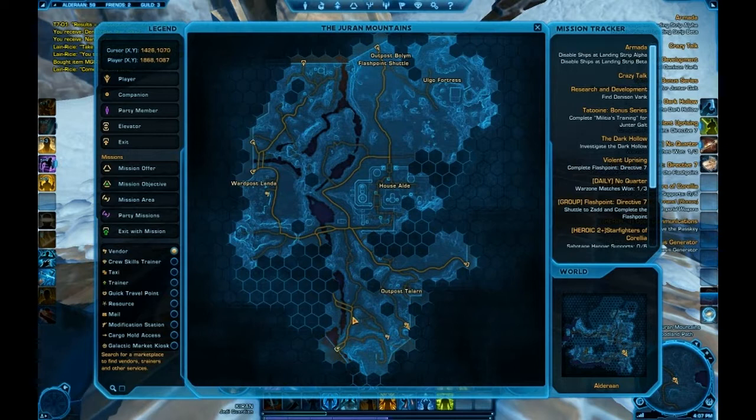I usually come up from the lowlands and come through here and just jump over this ridge to get to where it goes. This is an imperial outpost and it can be kind of complicated.